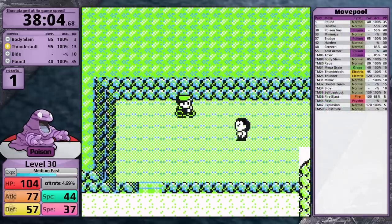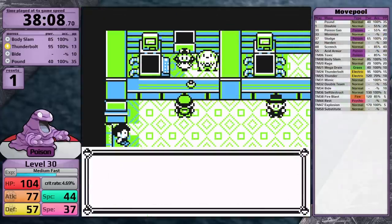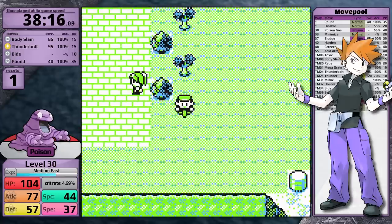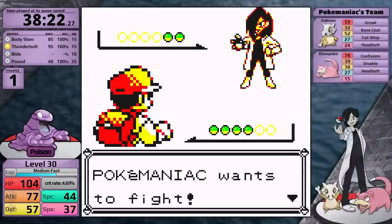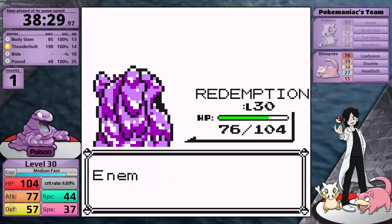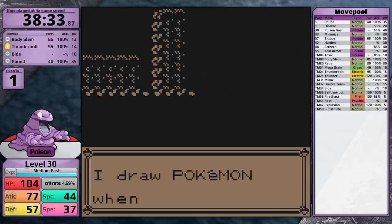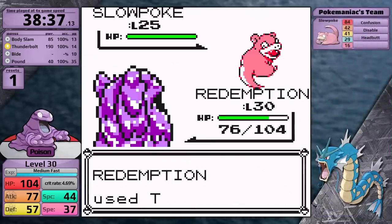With most Pokemon, Thunderbolt isn't useful mid-game since there are lots of Fighting, Poison, Grass, Ground, and Psychic types. Giovanni is a Ground-type specialist so Thunderbolt is useless there, and the rival leads with Sandslash. But after Giovanni comes Lorelei, where you really want it. For Grimer though, teaching it now is safe because its movepool is so limited — there's no overchoice problem like with Gyarados. The final moveset is going to be straightforward. Once I'm past the Pokemaniacs and their Slowpokes, I face the Self-Destructing Hiker. I use Bide to accumulate damage from Tackle, Rock Throw, or Self-Destruct, then pay it back bypassing type effectiveness.